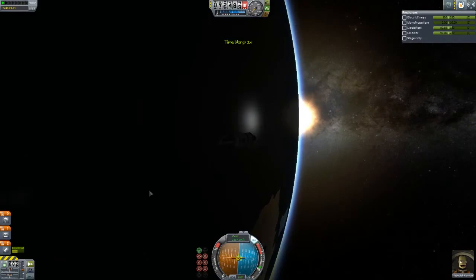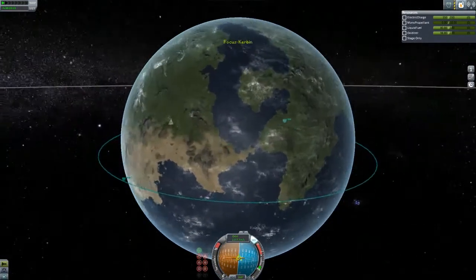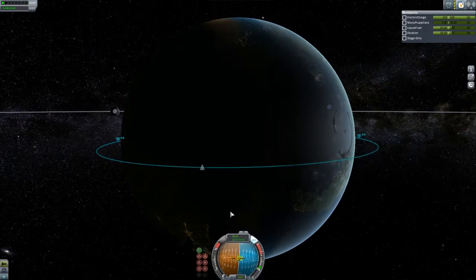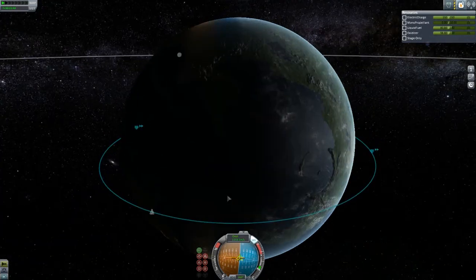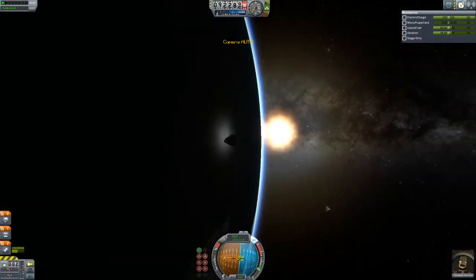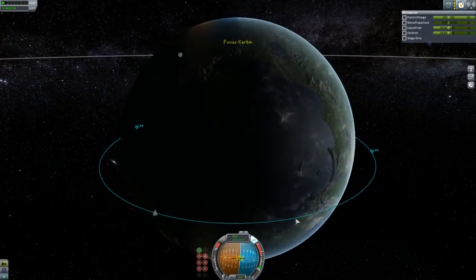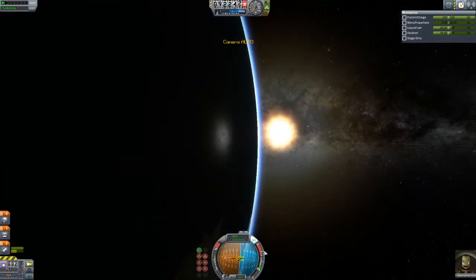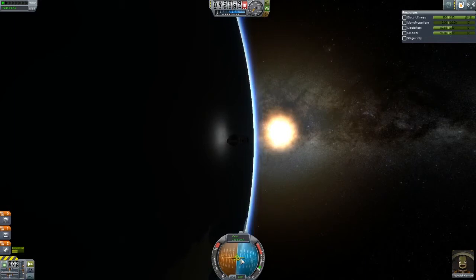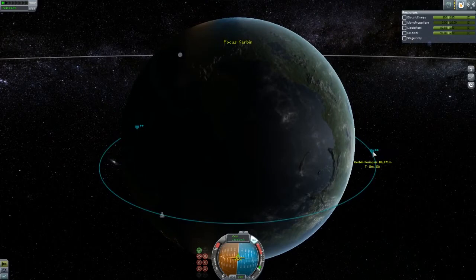We don't have to worry about the mod here because all we're trying to demonstrate is flying and then the opposite of flying. You can see now that my ship is pointing butt first — this is intentional. We are in between the apoapsis and the periapsis. Anytime you want to get out of orbit, the best way to do it is not to burn straight down. The best way is to burn on the retrograde marker.